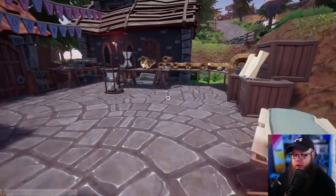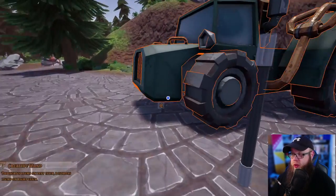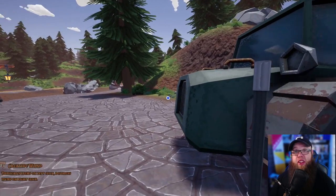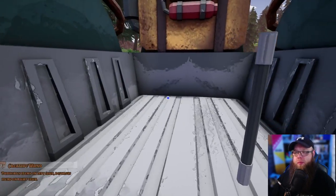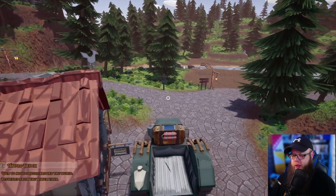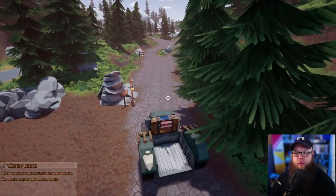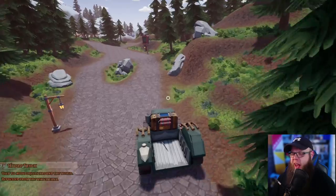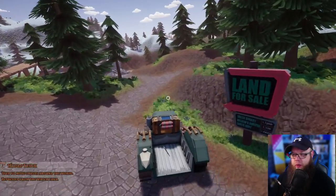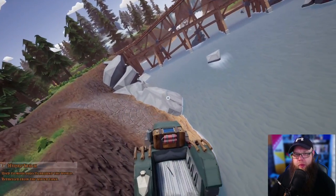I've completely reset my entire build on creative mode — I haven't saved anything, basically building fresh. What I need is the truck and the magic wand, then we're going to take a trip to Bridgeport. I've got an idea that people in the community have done before — a way of teleporting items from one side to another with very little problems.